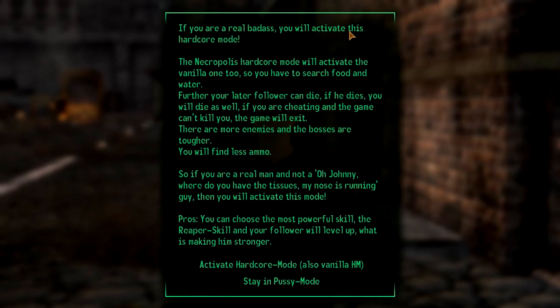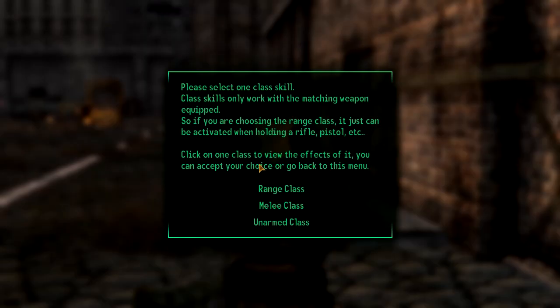If you're a real badass, you'll activate this hardcore mode — the Necropolis hardcore mode will activate. You've got to search for food and water. Your later followers can die, and if he dies you will die as well. If you are cheating in the game, it can't kill you, then the game will exit. There are more enemies and bosses together. You'll find less ammo. I'm gonna do that — so I'm fucked. I'm gonna stay in normal mode for the purposes of this mod review.